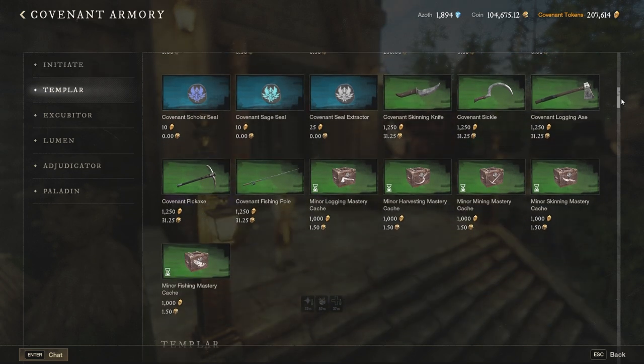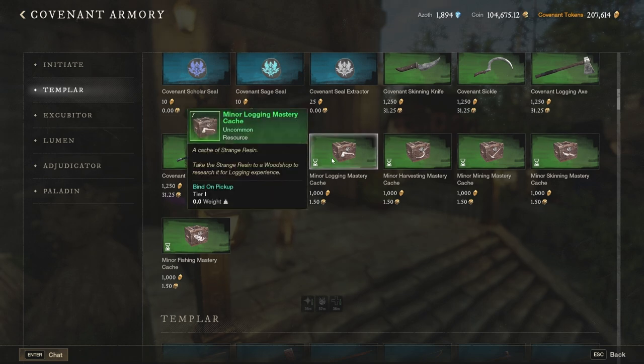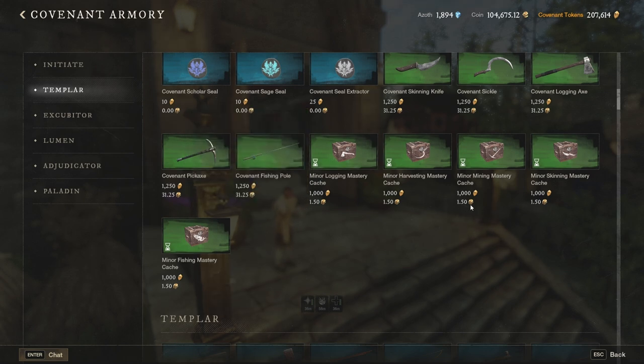Another super important thing: those cash boxes that give you trading skills — don't fall for this. They would not give you that much experience. It's just better to go chop some trees outside of the city. Yes, you need certain levels on your professions, but it's better to level them the natural way. Don't make the mistake of buying those boxes. They barely cost anything, but the time you spend getting faction tokens for them just would not be worth it.